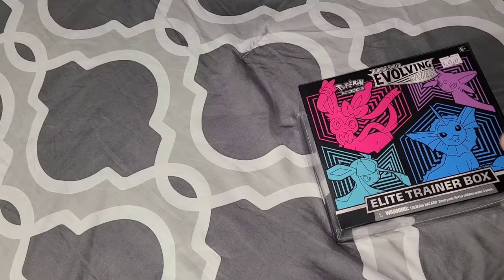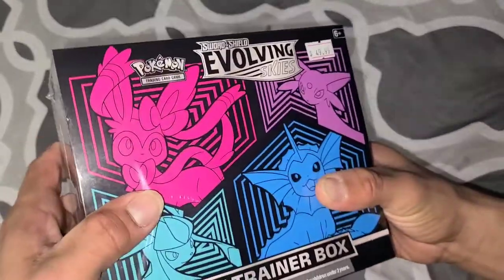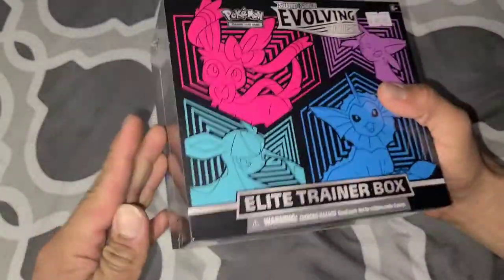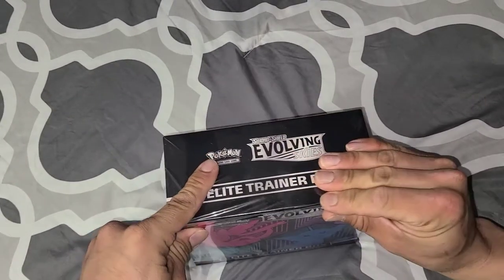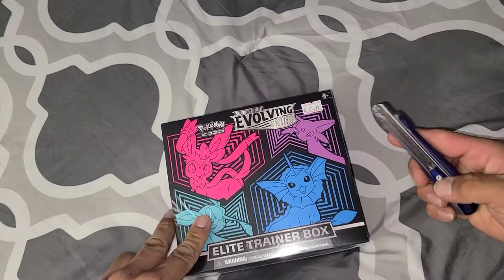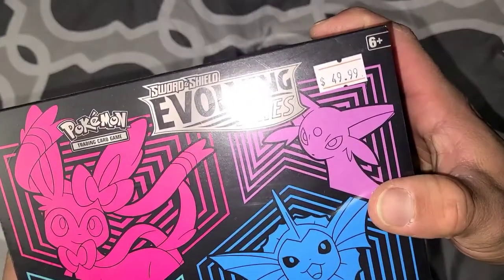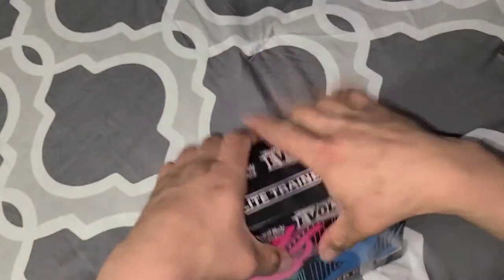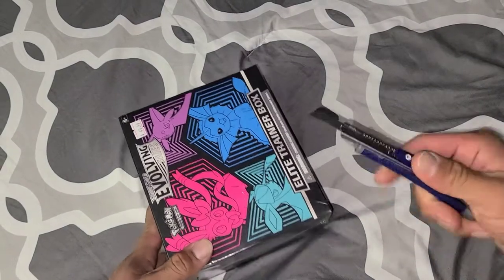What's up guys? Oh my god, I can't believe it. It's finally time to open my Evolving Skies box. I've been waiting so long to do it only because I needed the manual to know how many cards are in the set. Only cost 50 bucks, picked it up at the comic book store. Let's open it up.